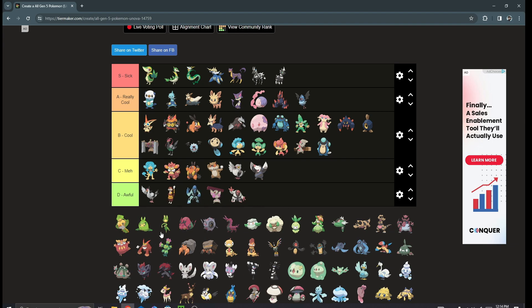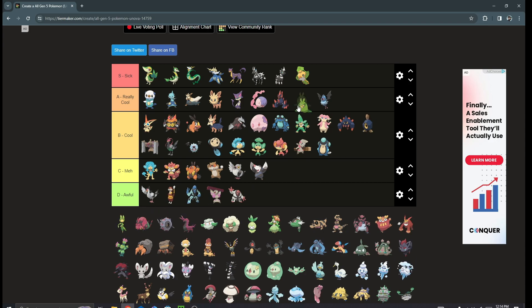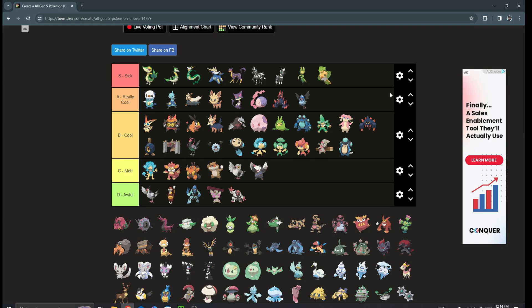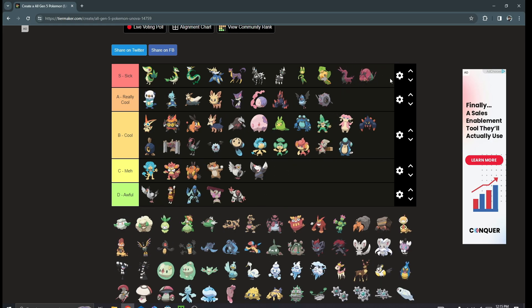These are some of the best lines coming up in all of Gen 5 — the bug types are literally top designs. Sewaddle is automatic S tier. Swadloon is like B tier — it's the emo mid-stage. But Leavanny is S tier all day; I love running it in anything competitive. I don't care that it's four-times weak to Fire and Flying. Venipede is easy S tier, Whirlipede is A tier, and Scolipede is S tier all day — if you don't like Scolipede, something's wrong with you. It's Bug/Poison with Speed Boost, which can be really big in PVP.